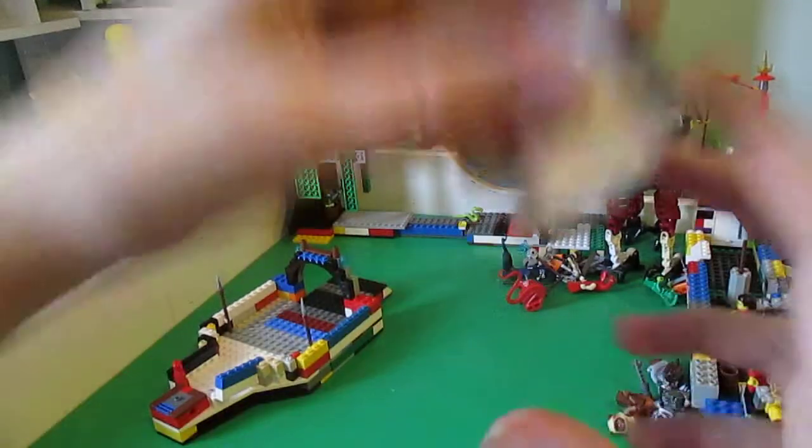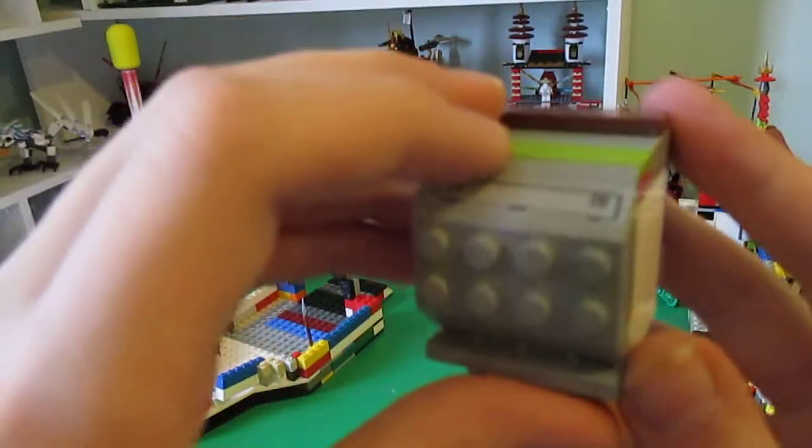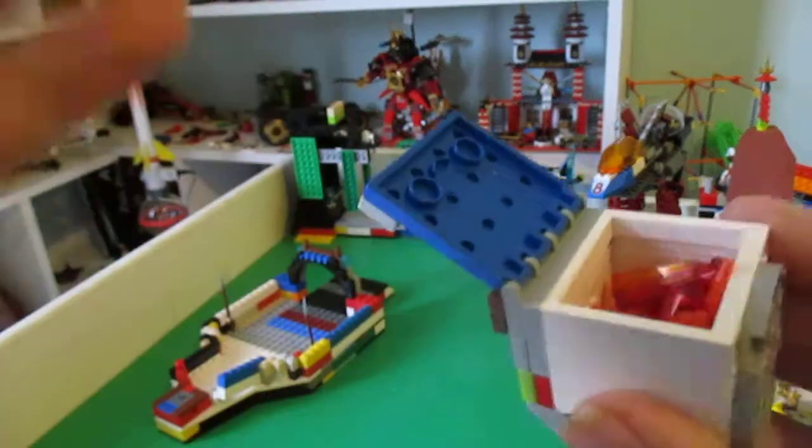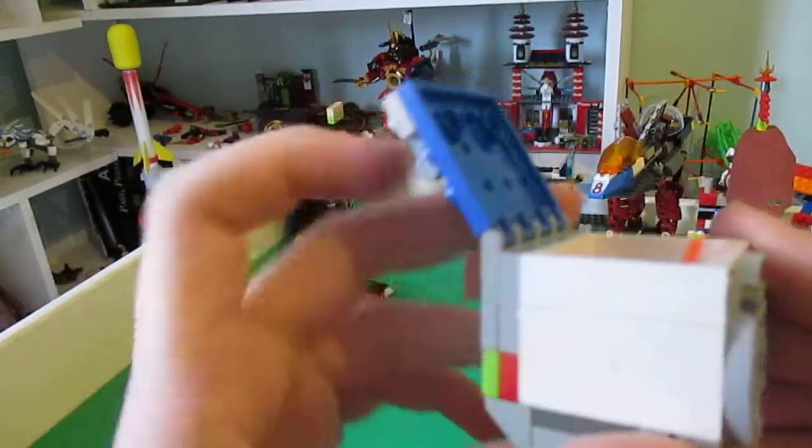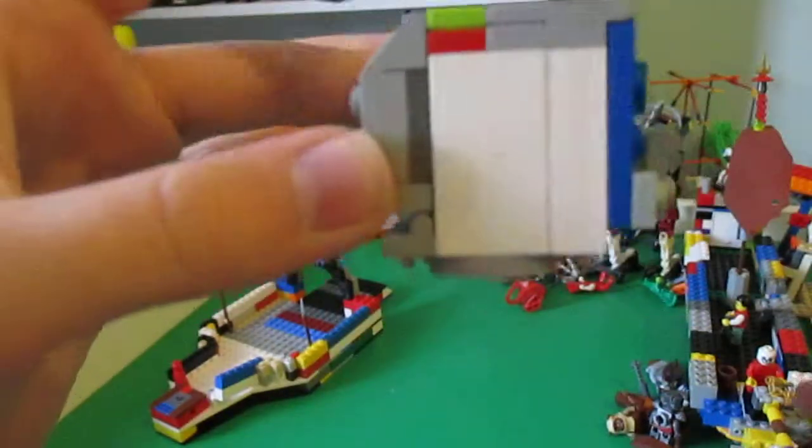Then in here, hopefully you'll be able to see this - you got a lot of fire Chi. Now you can see how much Chi there is. That's a lot. That's how big the container is.